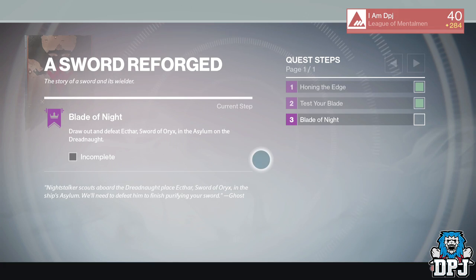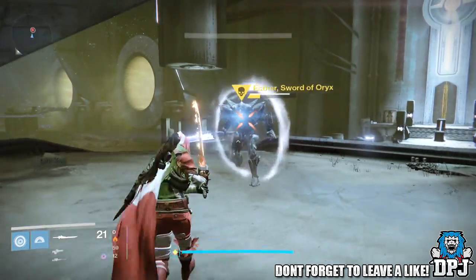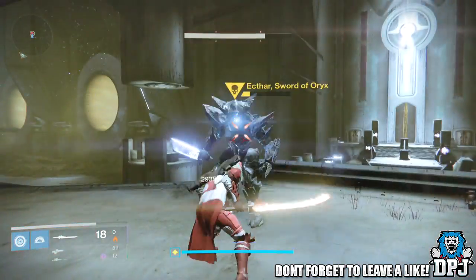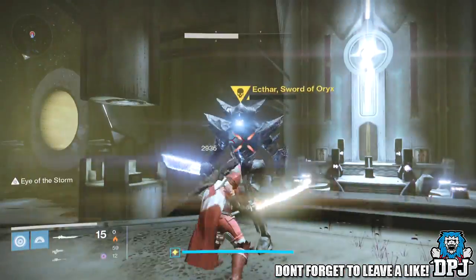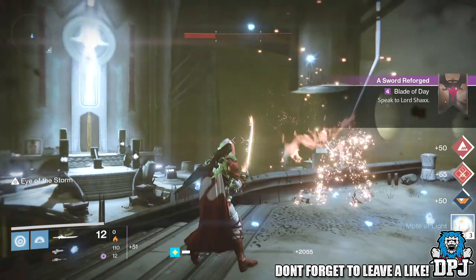Once this step is complete, head back to Lord Shaxx in the tower. The next step is called Blade of Night, where you have to draw out and defeat Ekfar, Sword of Oryx, in the Asylum on the Dreadnought. Here you must use your sword to take off his shield, but then you can shoot him. Once completed, head back to Lord Shaxx.